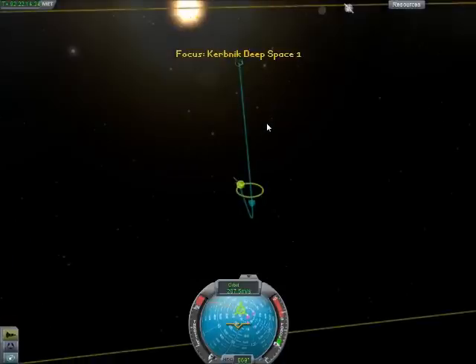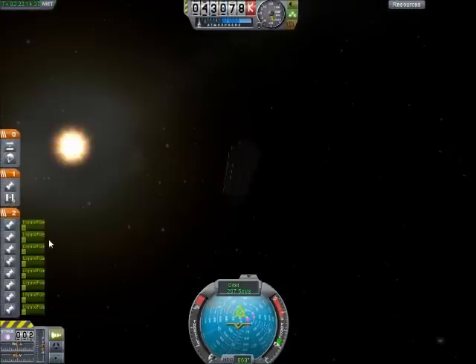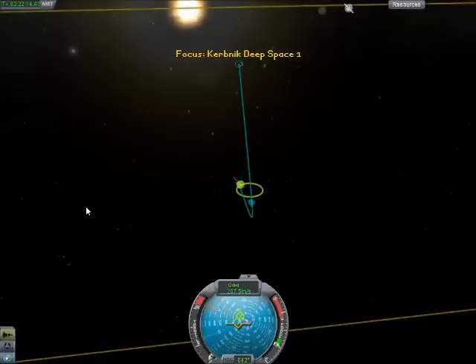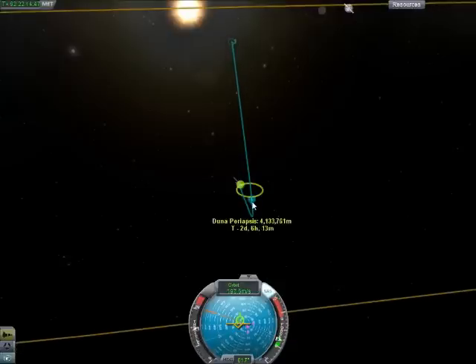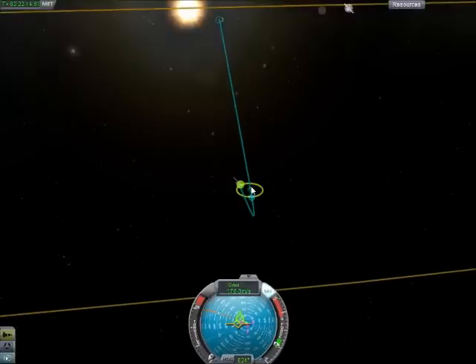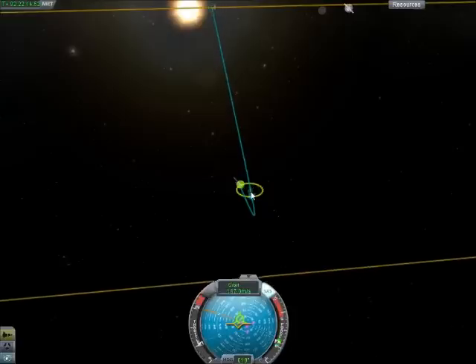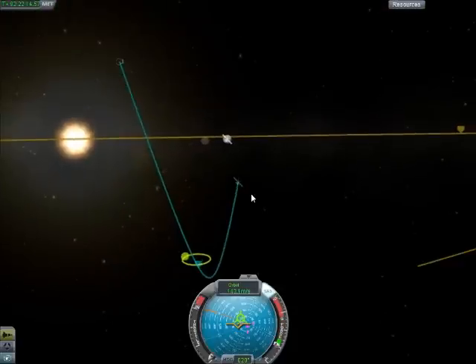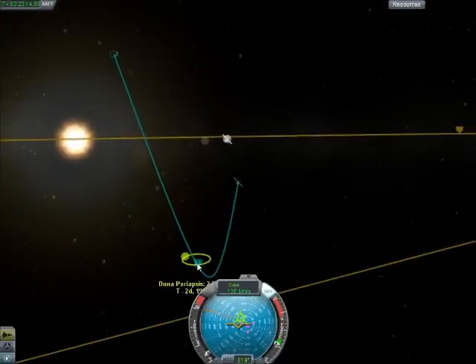I want to make sure we've got plenty of fuel left, because I have a whole other stage after this. We were good on fuel — we could have maybe made it even farther out than Duna. But we'll save that for later, we don't need to worry about that now. We should be slowed down close to enough soon.